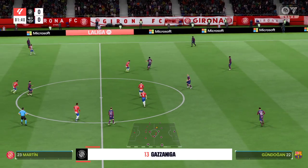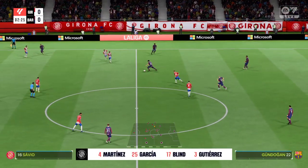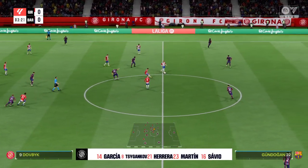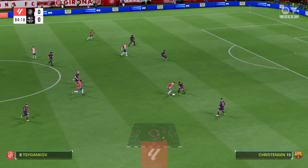This is the Barcelona team sheet. Marc-André ter Stegen is in goal. Ronald Araújo plays alongside Andreas Christensen as centre-backs. Ilkay Gündogan plays alongside Frenkie de Jong in central midfield, and leading the line is Robert Lewandowski.